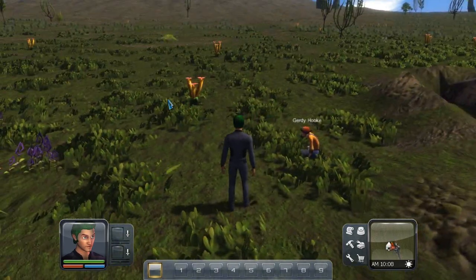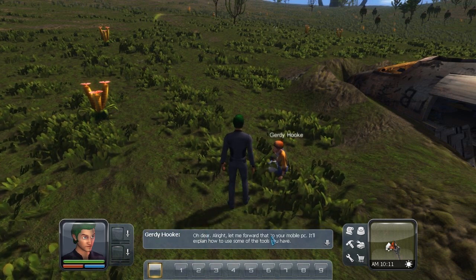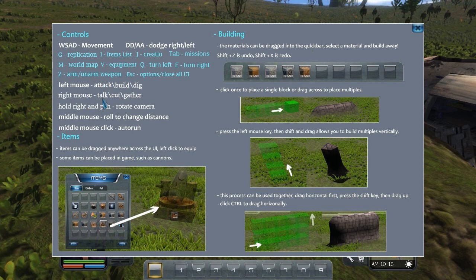We'll press space to continue the conversation. Controls: W, S, A, D for movement. G is replication, I is inventory, J is creation, Tab shows missions, M shows world map, V shows equipment. Left mouse is attack, build, or dig. Right mouse is talk, cut, or guard. Shift Z is undo. Materials can be dragged into the quick bar. Oh, auto-run — that's handy.